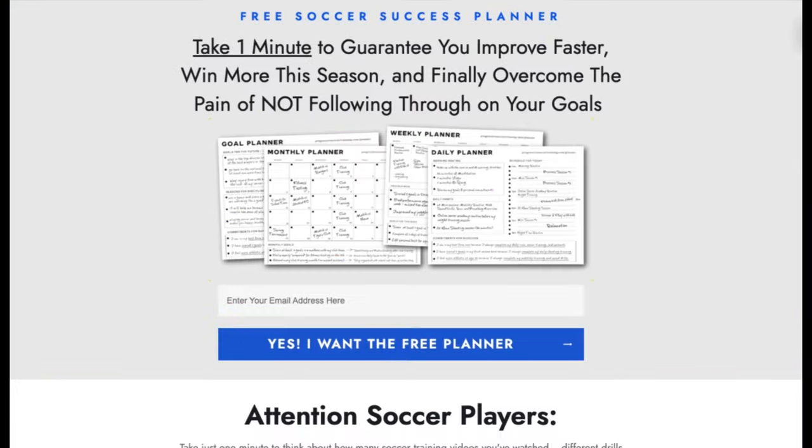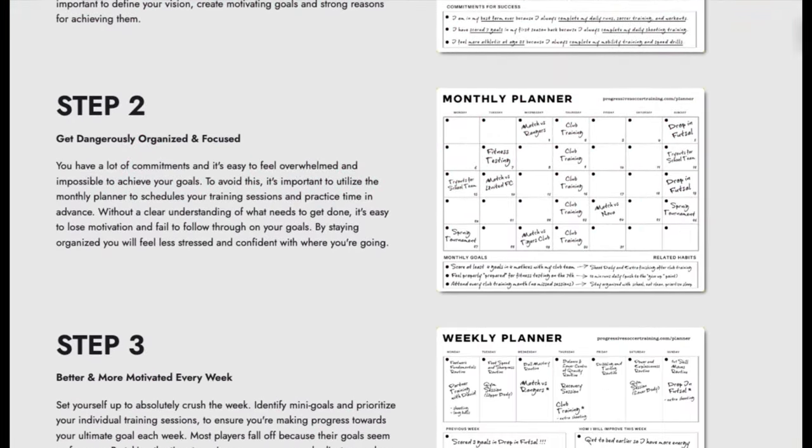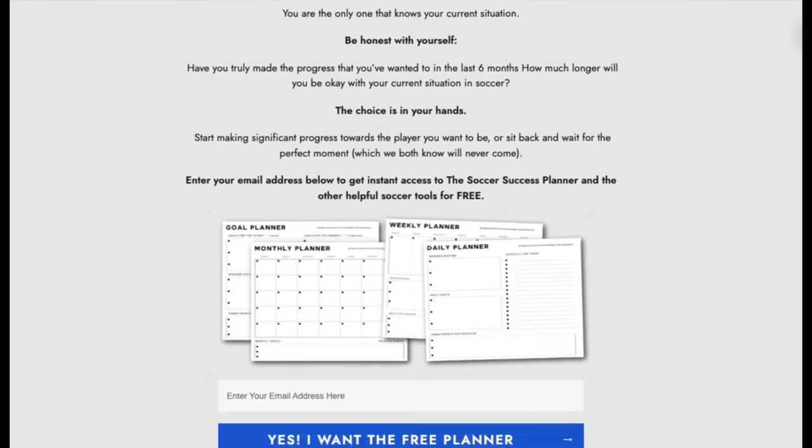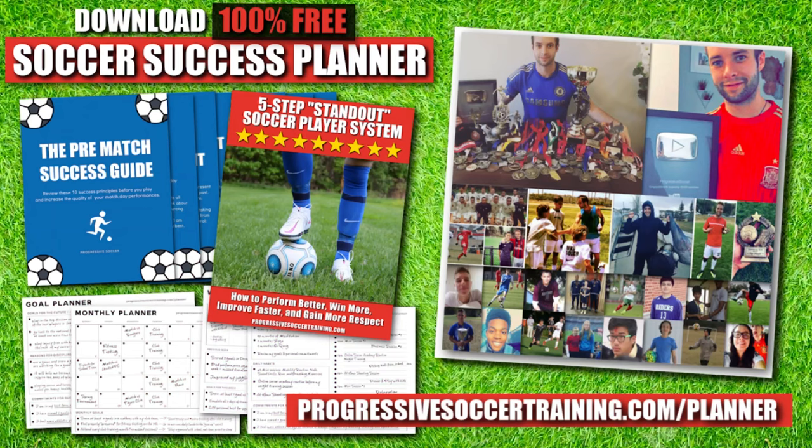If you want to improve faster and achieve more this season, use the Soccer Success Planner. It's 100% free — players all around the world have already used it to improve. You can download it right now; there's a link in the description below.